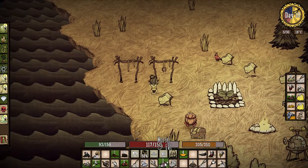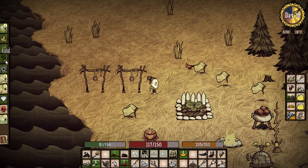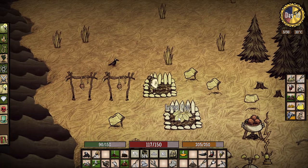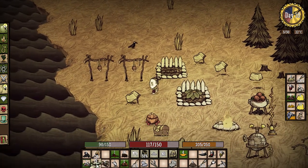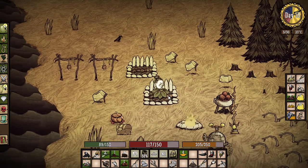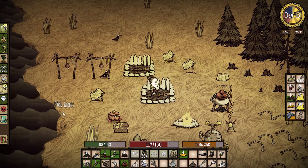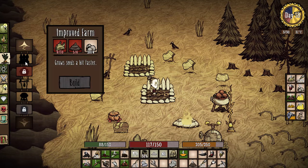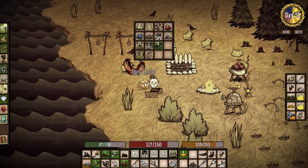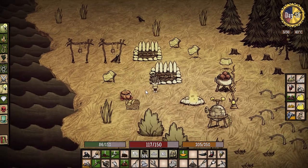Let's set this on the drying rack. Now we should also get another farm going - improved farm, right there. Oh, we got a carrot! Perfect timing. We got lots of seeds, we'll plant that. And that's been planted. I'll harvest this and plant another one. Can we build another farm? No, I need one more poop. Does Chester have any poop? No poop.